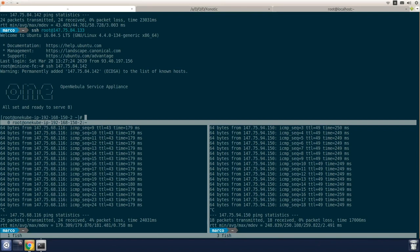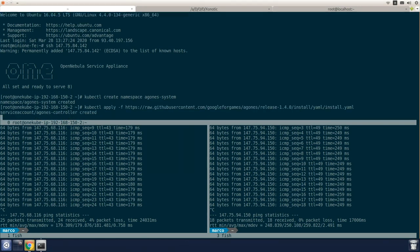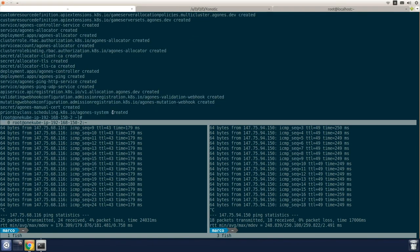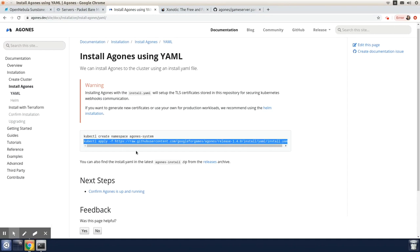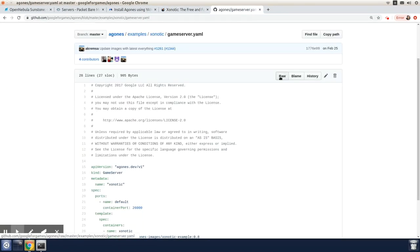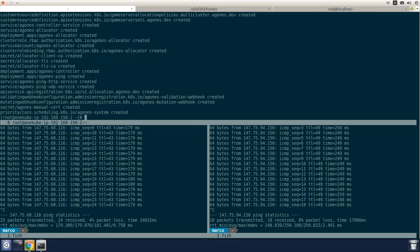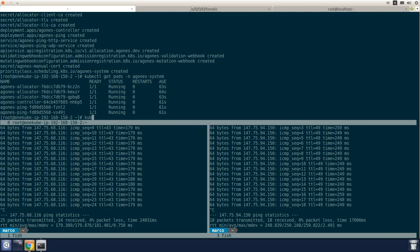First we create the namespace for the Agones system. Then we deploy the Agones platform by using kubectl. After deploying the Agones platform, we can proceed to deploy a game server for the Xonotic game, which is a free first-person shooter game. We are going to use the game server YAML file available on the Agones GitHub repository. We'll check if the Agones system is running by using kubectl get pods in the Agones system namespace, then deploy the Xonotic game server.